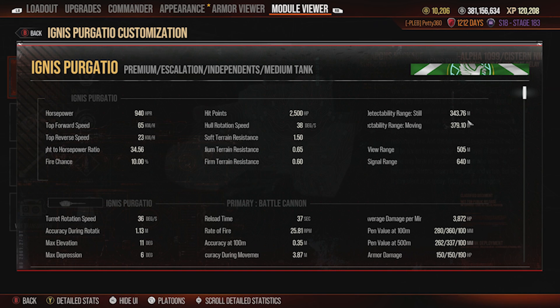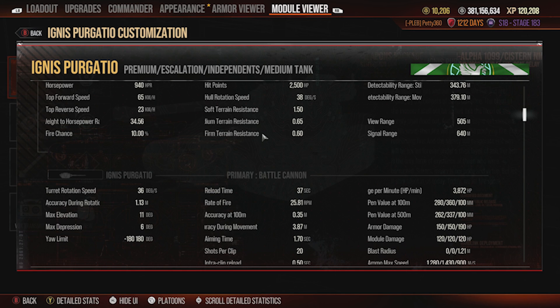In terms of camo, you've got 343 meters of still concealment. We can get this down pretty low with smoke and a camo net, which will help you get in and assassinate people — you won't get spotted as you close in, and then you'll get spotted when it's too late. You've got 505 meters view range, which is alright for an Era 2 tank, though view range isn't as important in Cold War.